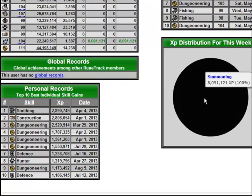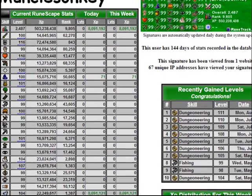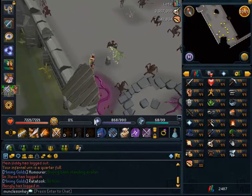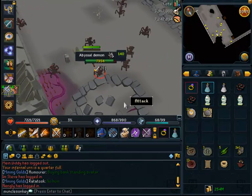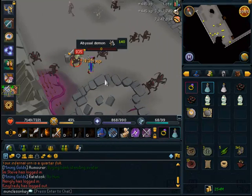If you guys haven't used RuneTrack yourself, you really should, because there's so much stats on here. I also went over 500 million total XP today, which is kind of cool. Getting back to it — I just thought that was a cool personal goal to set for myself, and I've achieved it. So now it's back to Slayer and back to gathering Charms. It took me obviously a very long time to gather those charms, as Summoning is not the fastest skill to train.